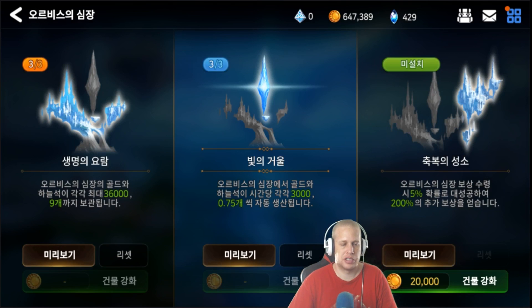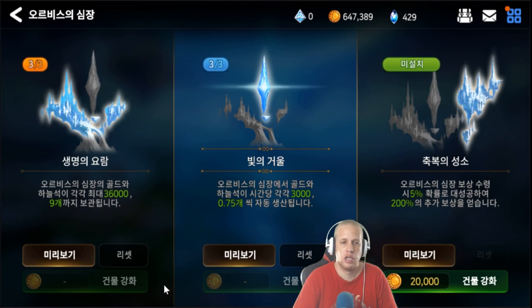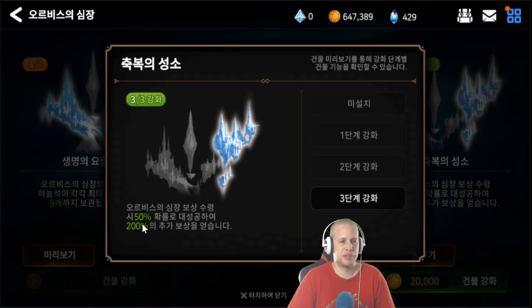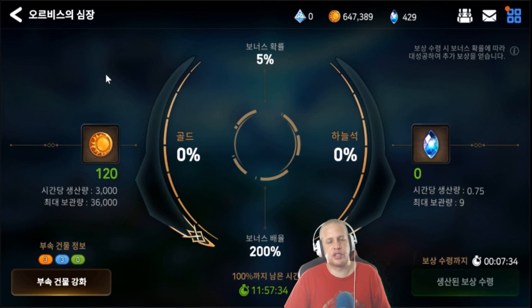I definitely recommend getting those two upgraded early because you want to farm as much crystal and passive gold as you can — you go through gold fairly quickly in this game. The third option I chose not to do; it's an RNG option. Basically, 5% of the time you'll yield 200% resources — so that would be 72,000 gold and 18 crystals. You can upgrade it to 20%, 35%, then eventually 50%, but I didn't feel it was worth rolling the dice.